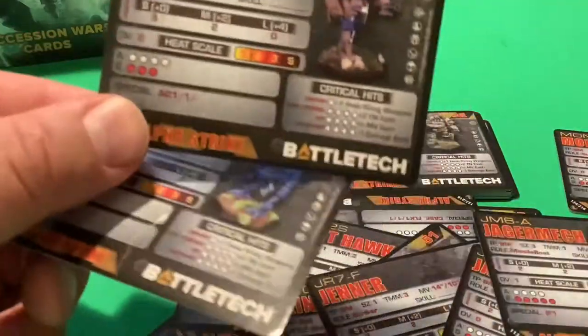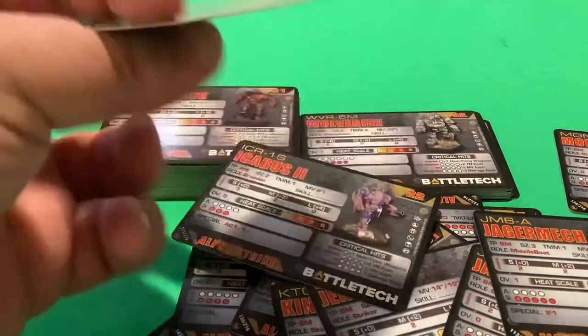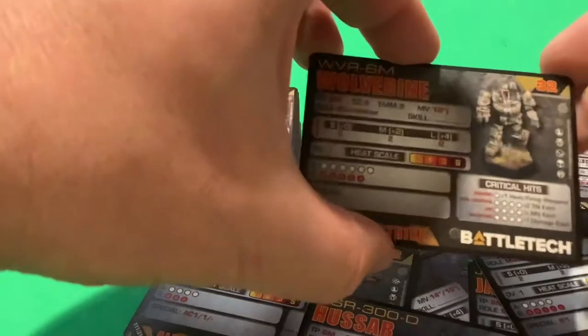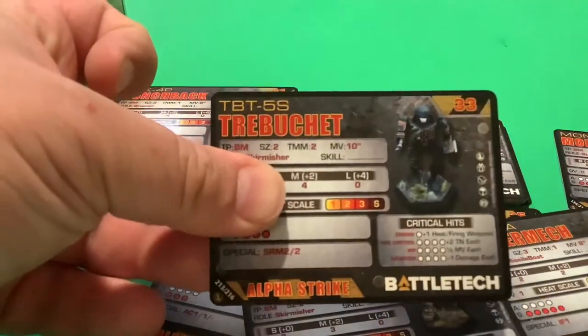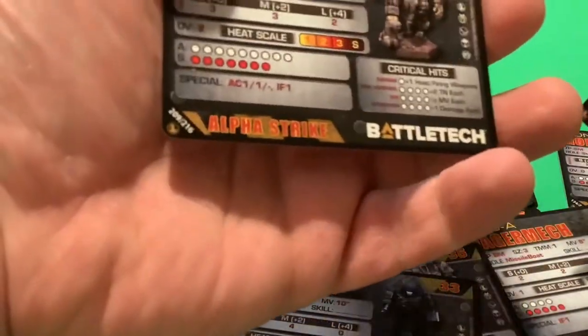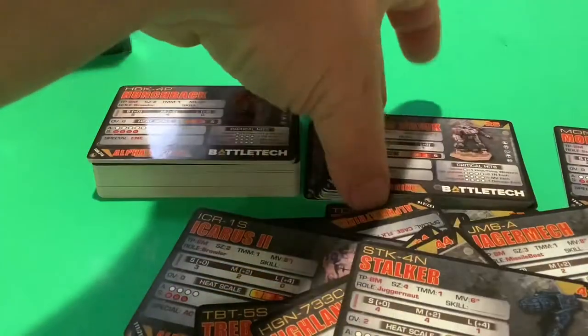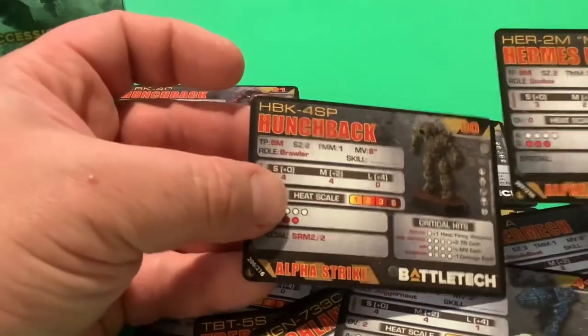Oh nice — here's an Icarus II, a different variant. All of these are Inner Sphere mechs. Here's another version of the Wolverine. There are mechs from the Game of Armored Combat and Beginner's Box set — the Trebuchet, Vindicators, Highlanders. I think that might be the newer sculpt. The Stalker and Vindicator are here too — some are identical, some not.